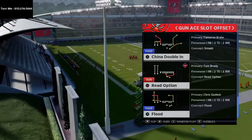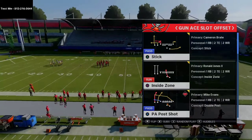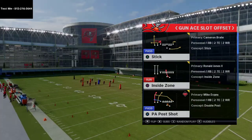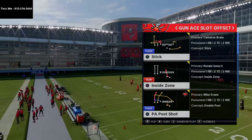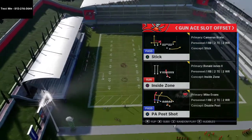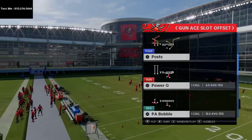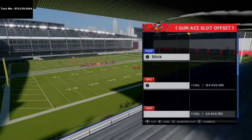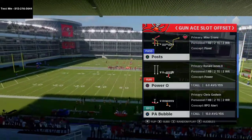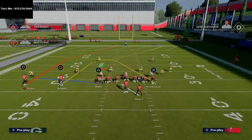This is a really good formation in the New England Patriots playbook. We're actually writing an ebook on the Patriots playbook right now — it should be out at 10 o'clock p.m. Eastern Time tonight. We'll announce it on stream and release it to our live stream members first. The formation we're using is Gun A Slot Offset, and the play I like to use most is Play Posts. You could also use PA Post Shot — this is a Cover 2 beater, a Cover 2 killer in my opinion.